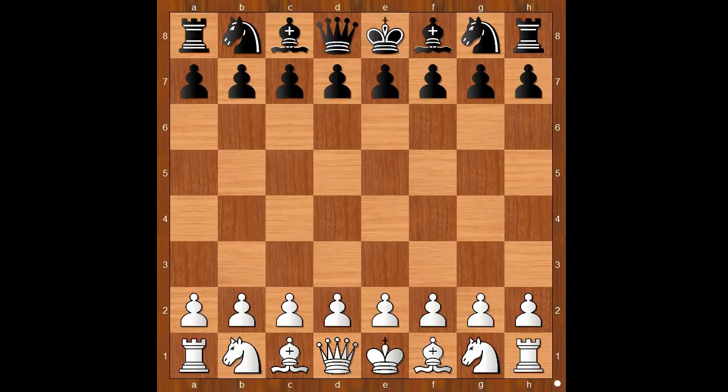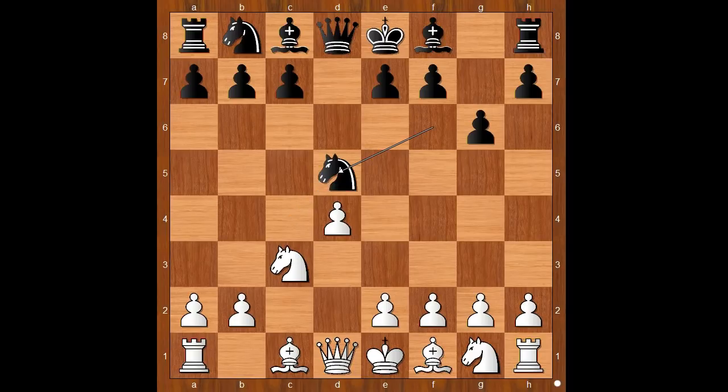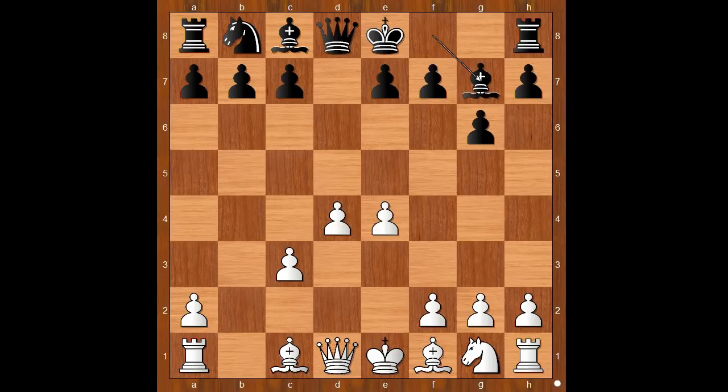Wesley So had white pieces and he started with d4. Lagrave played Nf6, c4, g6, Nc3, and now d5 — the Grünfeld Defense. C takes on d5, Nd5, e4, Nc3, Bg7.